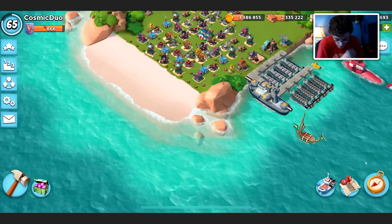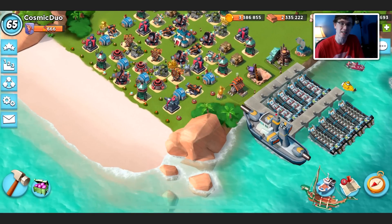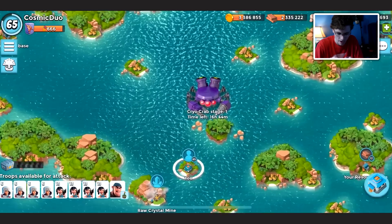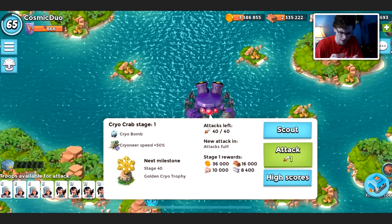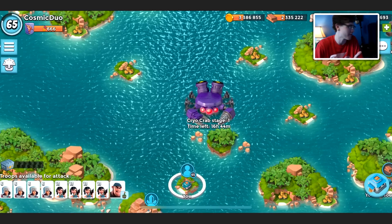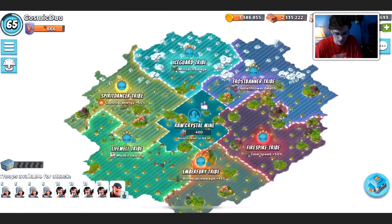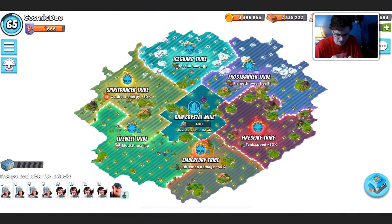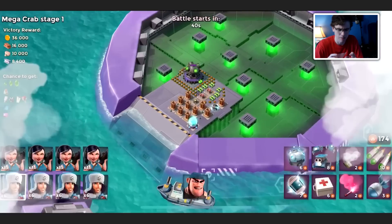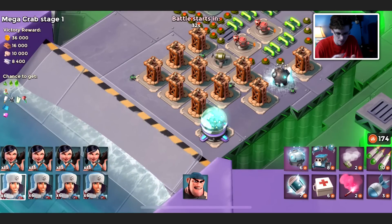Hello guys and welcome back to another mega crab video. We got the cryo crab that we are going to be attacking today and I have not attacked yet — hopefully you guys are a little bit more wise than me and are attacking the crab because it gives a lot of loot. We're going to be using an interesting cryoneer strategy: four boats of cryoneers, four boats of zookas, and Private Bullet. The cryoneers slow down all the buildings, zookas do the damage, and Private Bullet tanks.